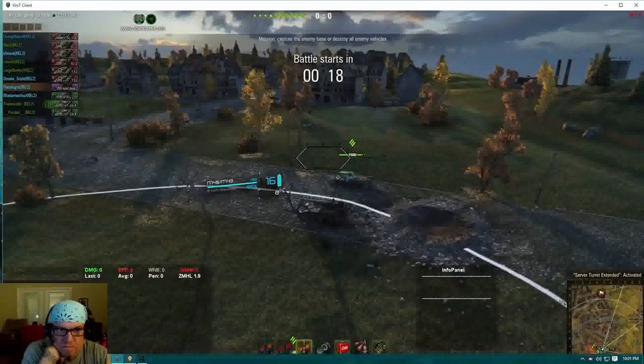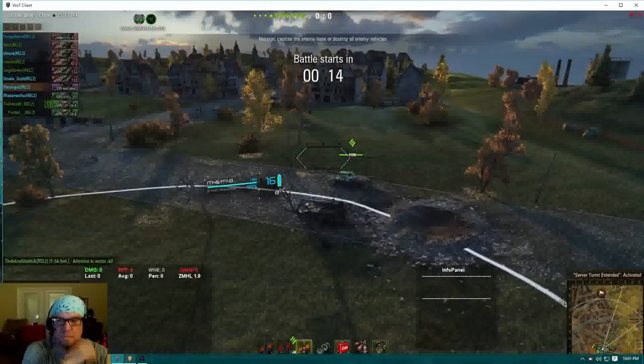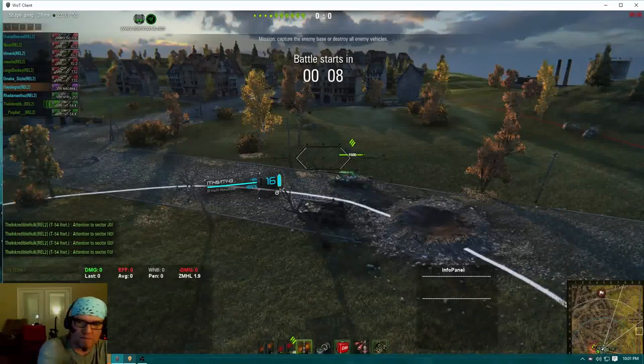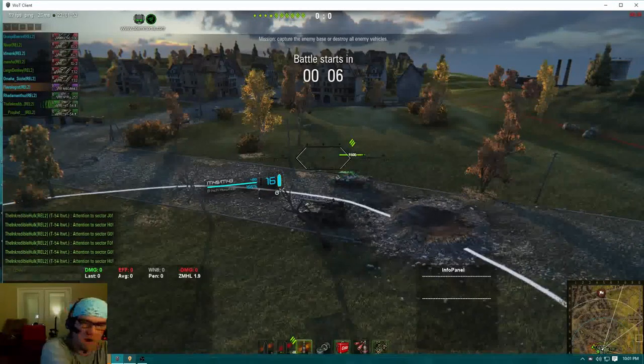You guys can't stay outside the view range circle — you'll be back in here, I think. It's a small map. I would prefer you guys to sit further, closer to these buildings up top, so this area — this area for the IS-3s that are on the border.